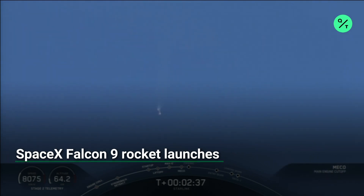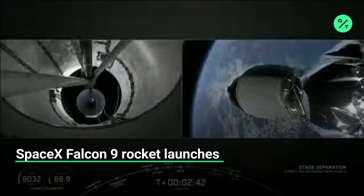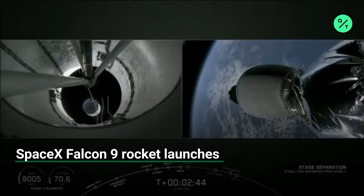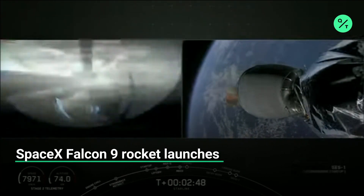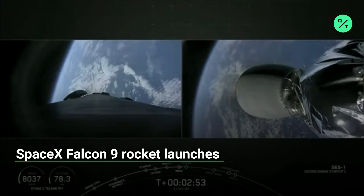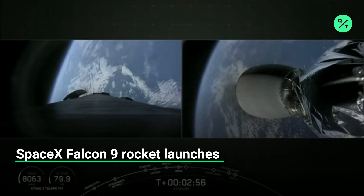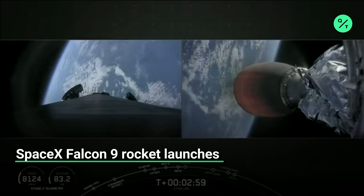There's that Main Engine Cutoff. Stage Separation confirmed. First stage separating from second stage on your left screen. And on the right, Second Engine Startup. That's that MVAC engine on our second stage. And there's that bright red glow on the engine.